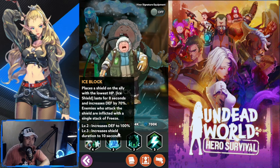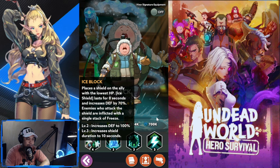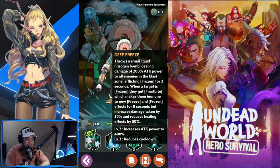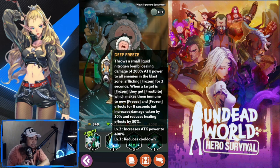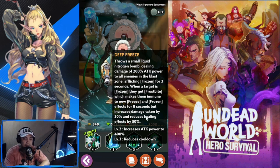It doubles with the shield Meredith gives, so it's good there's an additional shield for your team and especially for Colligium. Next is Deep Freeze — throws a liquid nitrogen bomb dealing 200% attack power damage to all enemies in the blast zone, inflicting Frozen for three seconds. He has a lot of crowd control in his first three skills alone. When a target is frozen they get Frostbite, making them immune to new Freeze and Frozen effects for eight seconds, but increases damage taken by 30% and reduces healing effects by 50%.